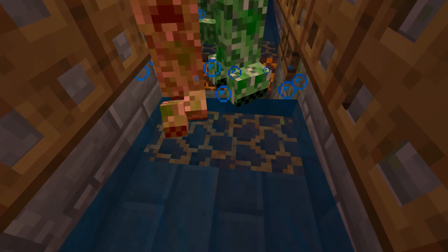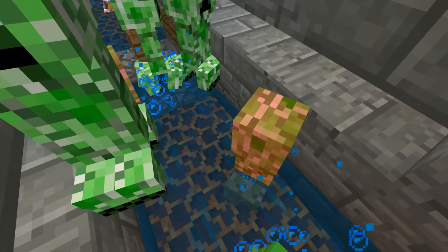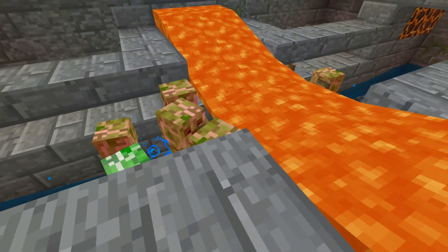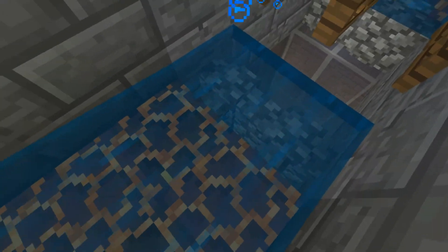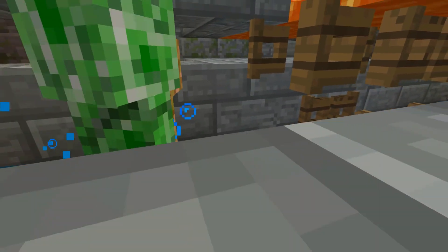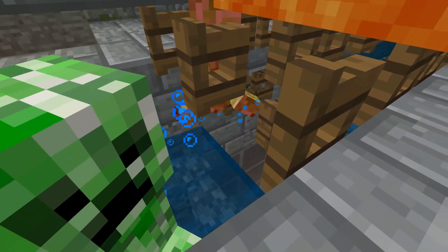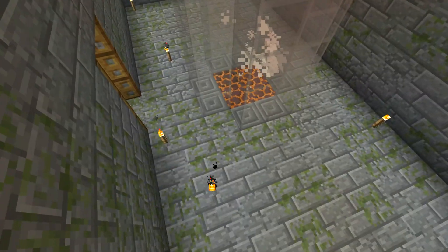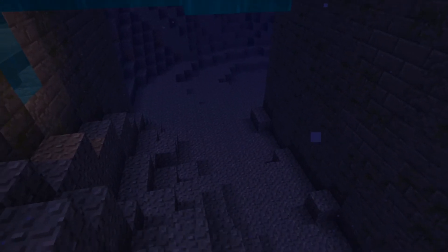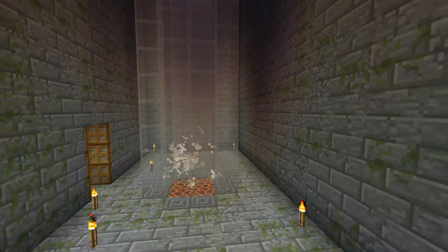The changes we've made to the farm: we've added some magma blocks to the water stream so now the creepers are taking a touch of damage as they're being pushed and funneled down. We've added some lava blades that the creepers get pushed into. I've added these cobble walls which raise the creepers by half a block so their heads always touch the lava as they go down. We've actually reduced the height of the drop shaft — we previously had the farm collection down below, but now we've got it in the body of the creeper.